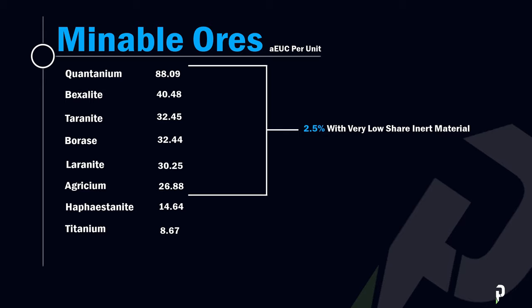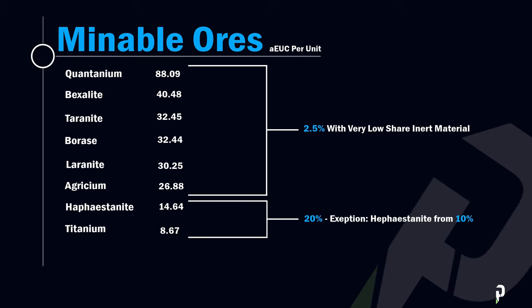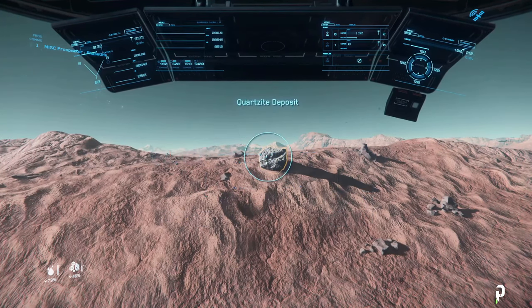Following that, you can pick up Hephaestinite or Titanium. If you find Hephaestinite, make sure it totals at least 10% of the total mass of the rock. For Titanium, make sure it's at least 20%. There are other ores, but at the moment they're not worth your time.